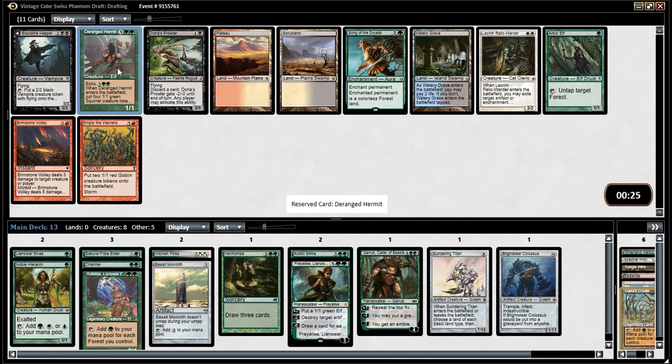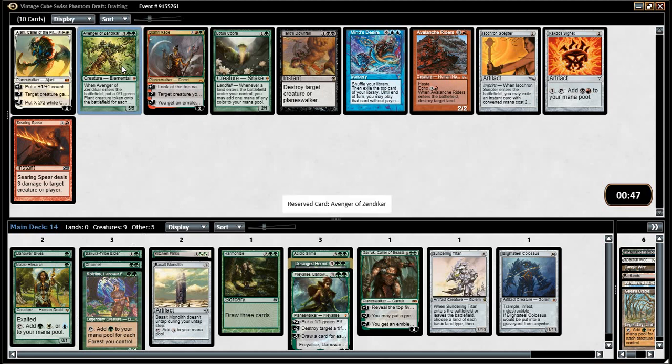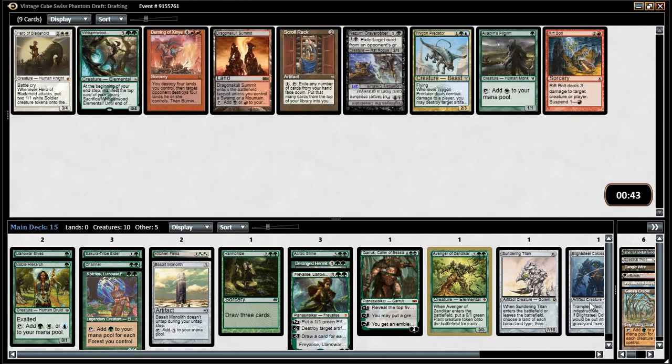That's got to be good enough, right? It's also a great middling thing to cast once you get one of these bad boys out. Avenger! Lotus Cobra isn't the best — I think you want Avenger. That's a nice top end now. This is good.